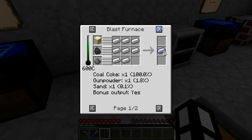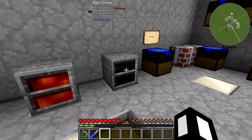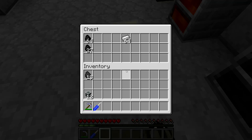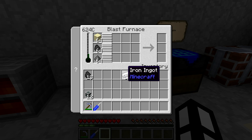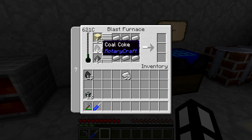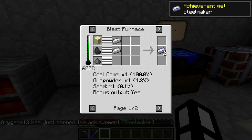Coal coke is usable for all the usual smelting stuff. But its main use is this: if you put coal coke here with sand and gunpowder, you can make HSLA steel, which is the main ingredient used in every aspect of Rotary Craft — you'll go through stacks of the stuff. If you use coal instead of coal coke, for every one you put in, you get one output. But if you use coal coke, you've got a chance of multiplying up your output.